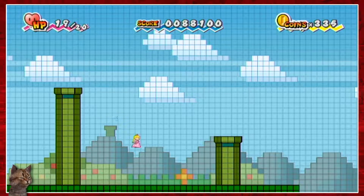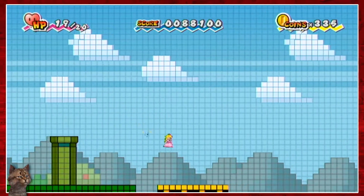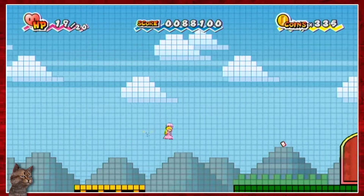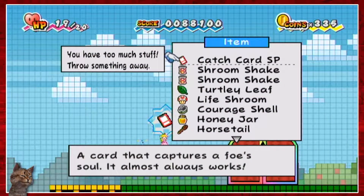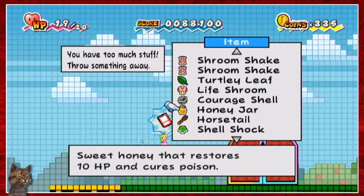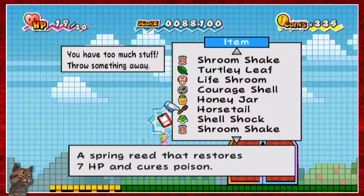Looks like Peach is in fact the way to go. So now that I'm in the background, I can use Peach to get over to wherever this thing is. I didn't even re-catch card SP — a card that captures a foe's soul, almost always works. That's interesting. Reduces all damage by half. 10 HP and cures poison. 7 HP cures poison.